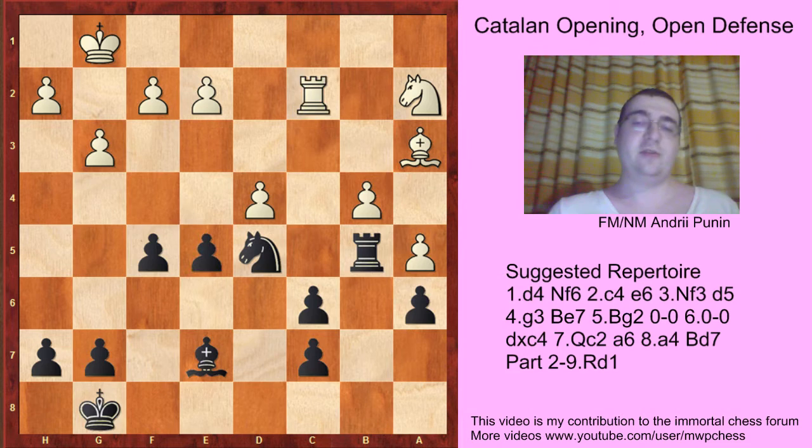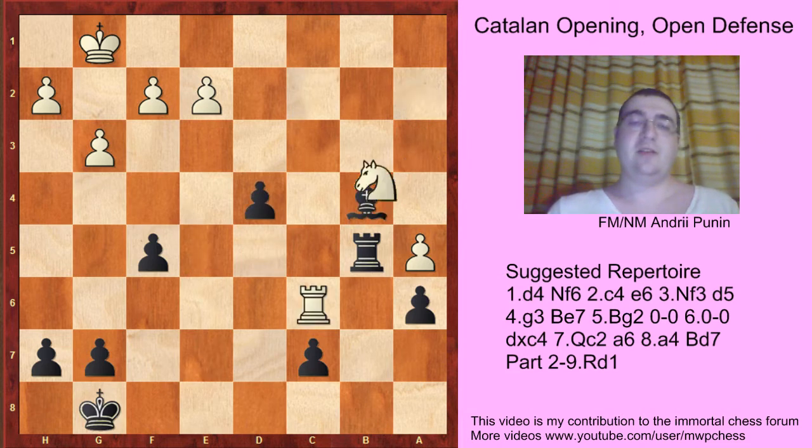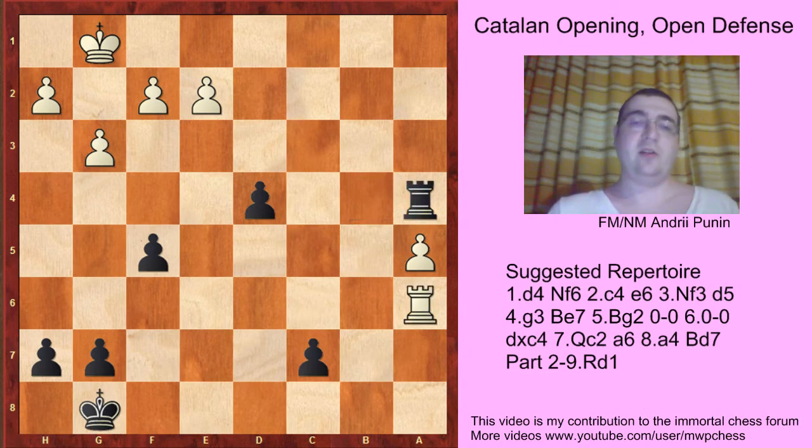Rook b2, e5, rook c2, exd4, rook c6, knight b4, everything changes on b4, rook a6, rook a4. And this endgame is a drawish one.